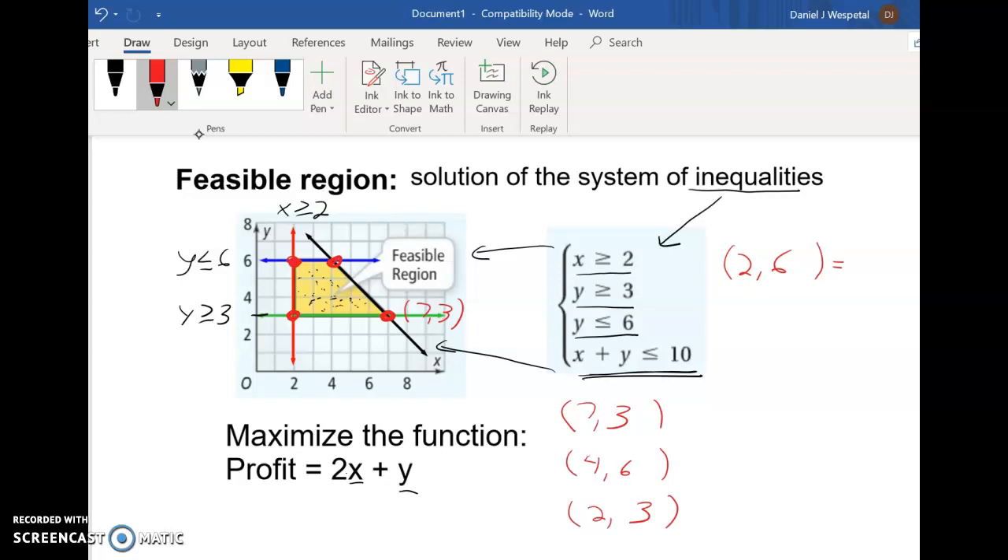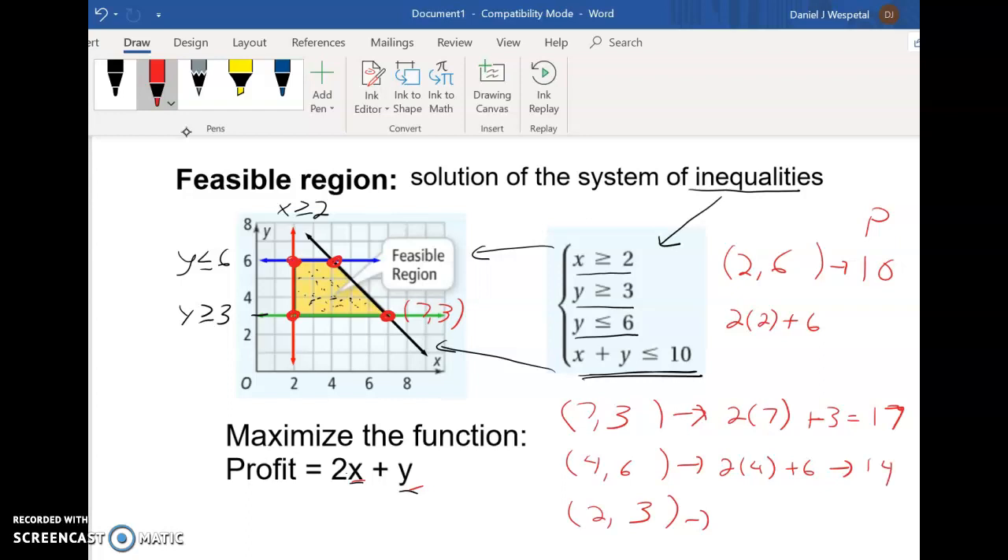Now that we have the vertices, we find which one gives the maximum profit by testing each one. For (2, 6): plug in x=2 and y=6 and we get a profit of 10. For (7, 3): 2 times 7 plus 3 equals 17. For (4, 6): 2 times 4 plus 6 equals 14. For (2, 3): 2 times 2 plus 3 equals 7.